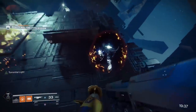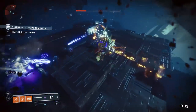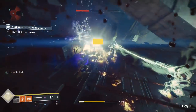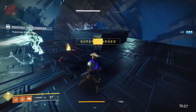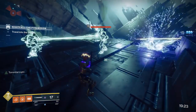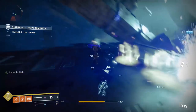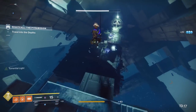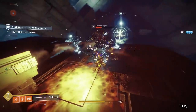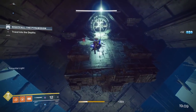Sunbreaker, on the other hand, is maybe not as bad as people make it seem, but with pulse grenades as strong as they are, combined with the fact that something like Ward of Dawn is not really that good, there isn't much reason to use anything other than Striker if you're trying to do the most damage possible. On top of that, Striker has insane synergy with the top block of perks and Insurmountable Skullfort, so the thing that is already really strong on its own is even stronger thanks to Skullfort.